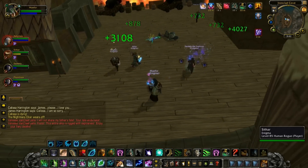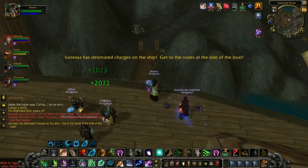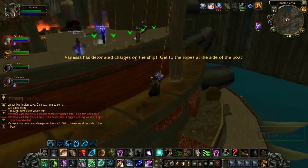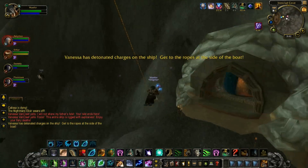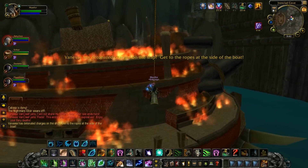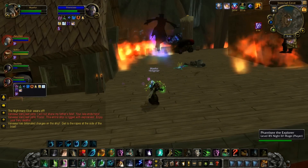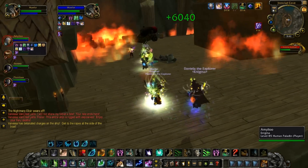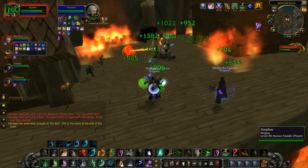At 50%, Vanessa will begin to detonate charges on the ship, and you will notice at the side there are 5 ropes with large green arrows pointing below. You'll want to run over and each grab a rope, which will swing you off the ship while the charges go off and bring you back once it's safe. It's probably best to assign ropes to your group members so there's no confusion. The ship will be partially engulfed in flames which should be avoided, as they deal a substantial amount of damage fairly quickly and standing in them will guarantee a quick death.